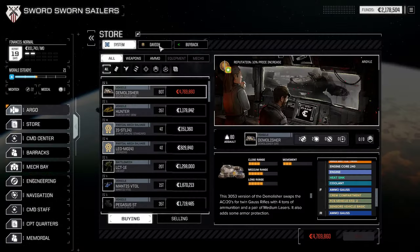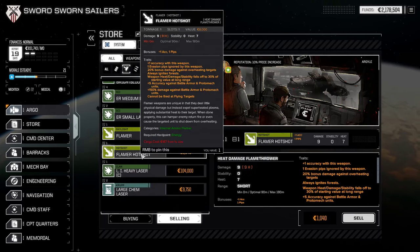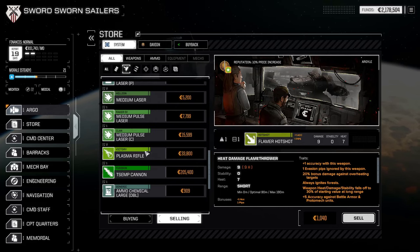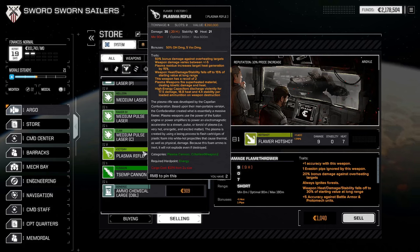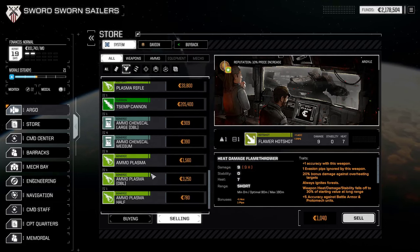We need to work out what we need. We've got one flamer and one flamer hot shots. Some of these would be pretty good — plus one accuracy, one evasion ignore, 20% bonus damage against overheating targets, so you do two extra damage, so 11 damage, and it always ignites forest, does plus five accuracy, and 150 damage against battle armor on proto-mechs. We also have two plasma rifles — six tons, 35 damage, 20 heat — 50% bonus damage against overheating targets, so you're starting to do 17 extra damage, so 52 damage. We need more stuff like that, so let's go see if we can get a fight.